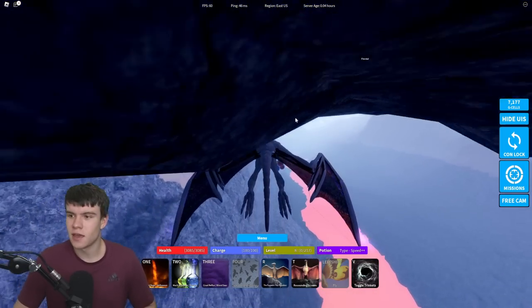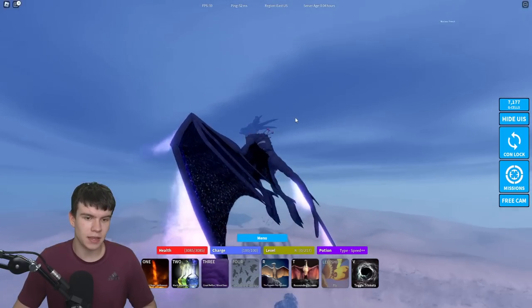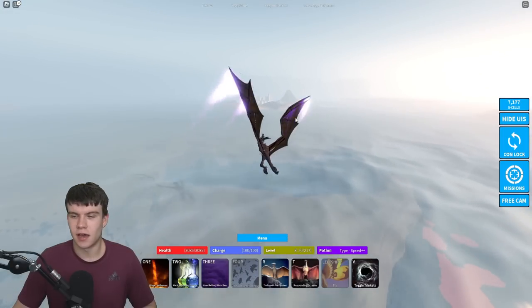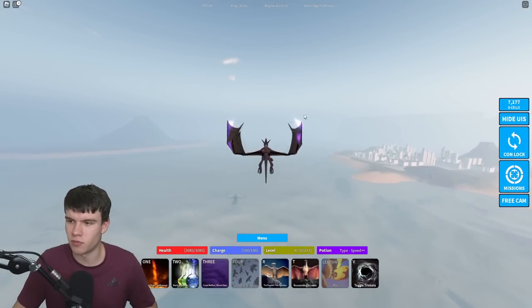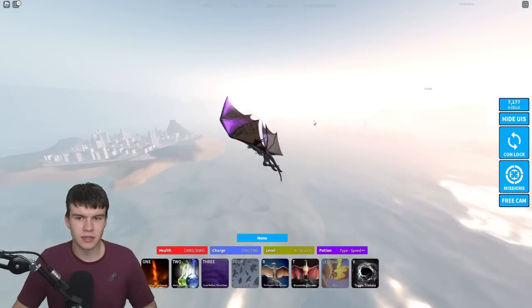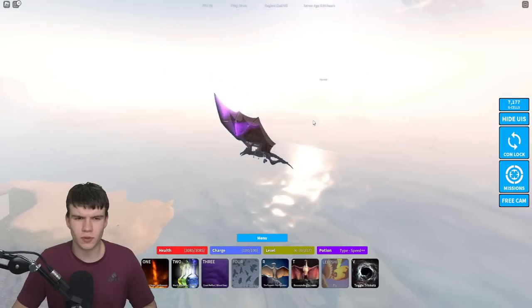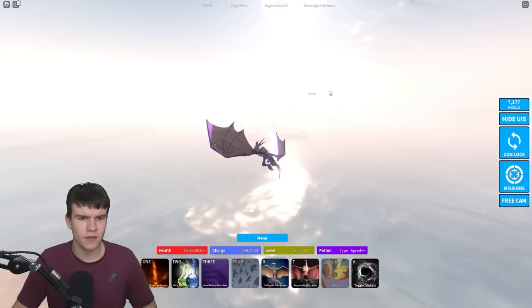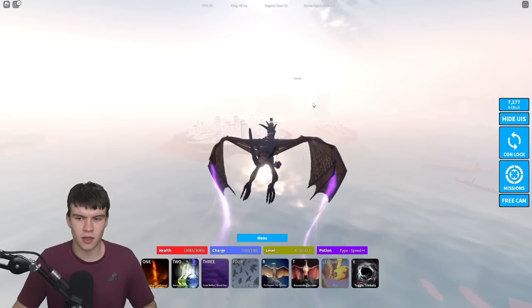As I've said, a lot of these are underwater so it may be a little bit more challenging to find them. However, if you just look at the locations carefully you'll find them pretty easily. Next, what we need to do is come to Birth Island.